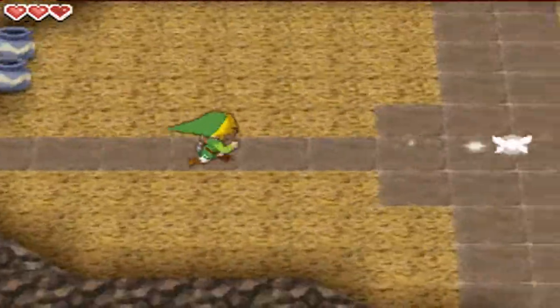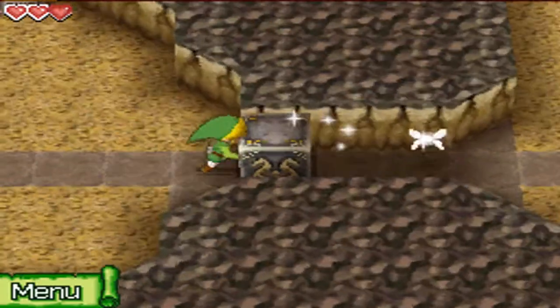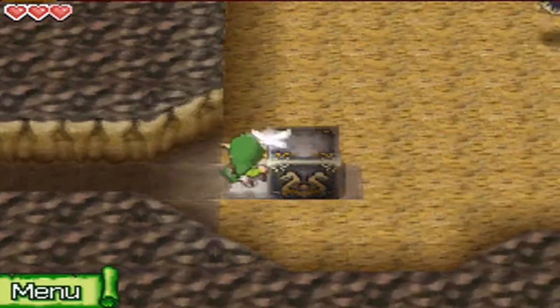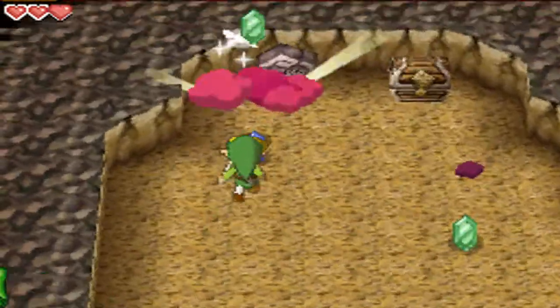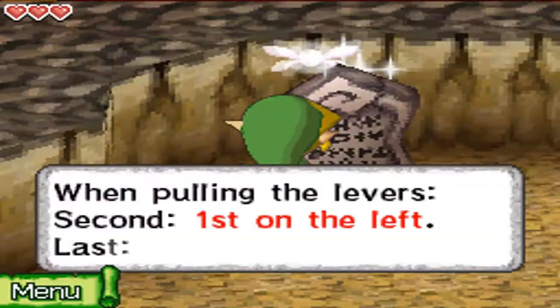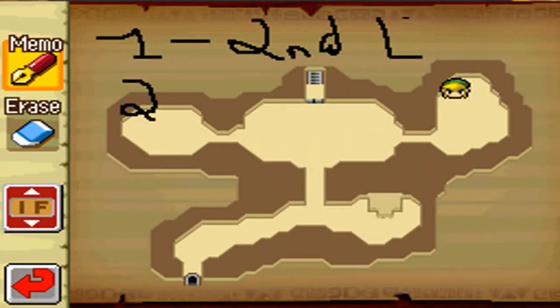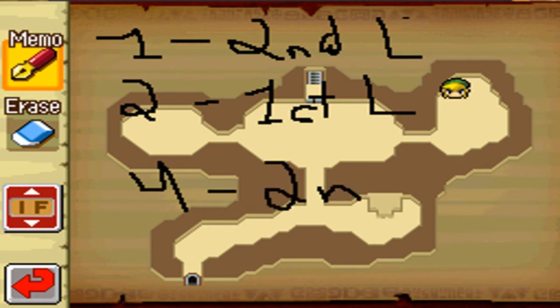Let's go to the other side of this place. Let me try to somersault. Let's keep pushing and push this block out of the way. Now let's destroy these bats. We got some five rupees. Now let's read this sign: 'When pulling the lever, second is the first on the left, and the last one — fourth — is second from the right.' Let me write that down. So the third one means the first one on the right.